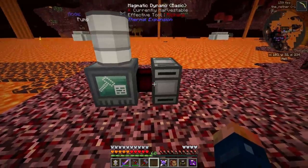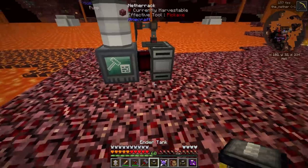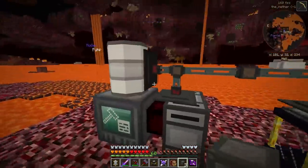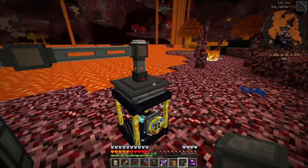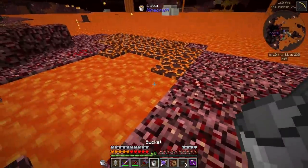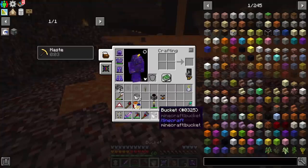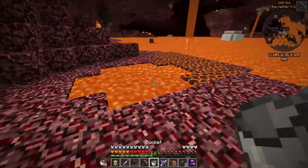Once this is turned on, things are going to start working just fine. We need to lead this to here and then into our iron drum. This goes here first and then here — set to extract always active, insert — and hopefully that should work. Let's go and turn this on. We place the lava in here, that should feed the dynamo, which should start feeding the drum. That's going to start building up a little bit of power. We want this to be filled with lava, and it looks like it's going to split the lava, which is fine.